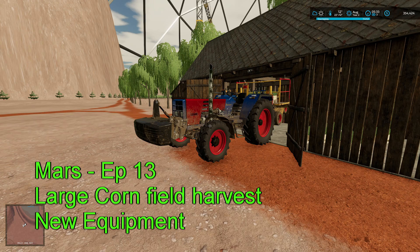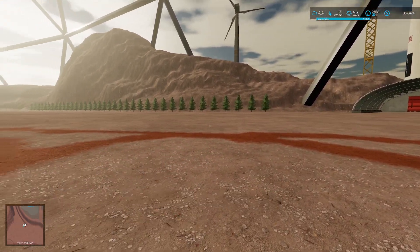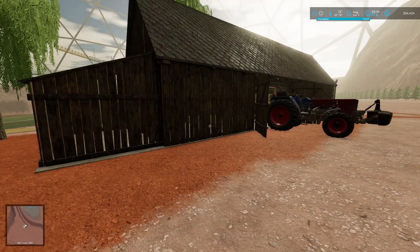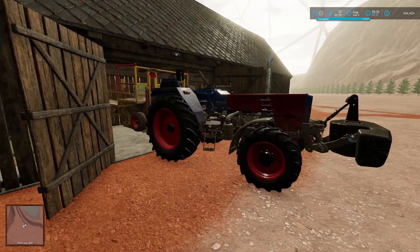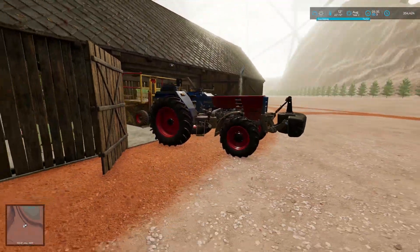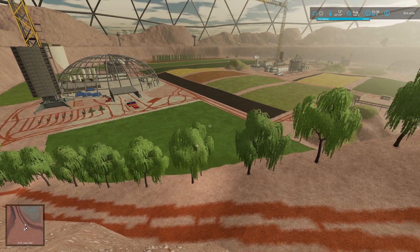G'day everyone, welcome back to Mars the Mission. We're up to August - it's nice and early in the morning. I figured I would start with planting some trees, then I realized that we've got two fields to harvest, so it would probably make sense to get the harvesters going first. Although the tractor's all ready to go, I'm going to jump down into one of my harvesters.